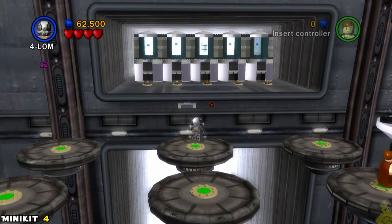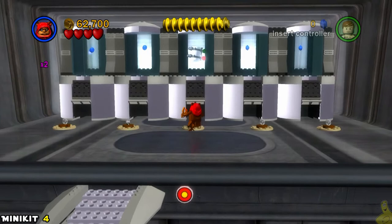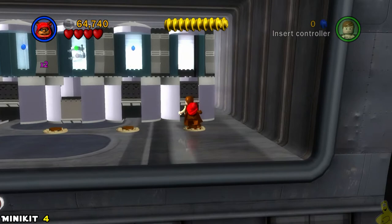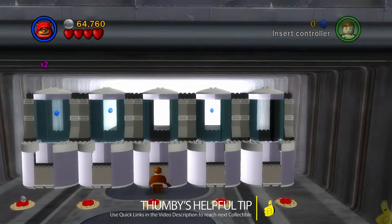Go out to the middle platform on the front side and switch to somebody like 4Lom that can get his pew pew on — that's going to give us a nice bridge access point to get to the far side. This is where it gets a little tricky: we're going to need somebody to go through the little hobbit holes, but they are not set up the way you'd expect. I went through the middle one thinking it would take me to the middle tube, but it wasn't. I went to the far right one and it took me to the middle, so hopefully it'll be the same for you.